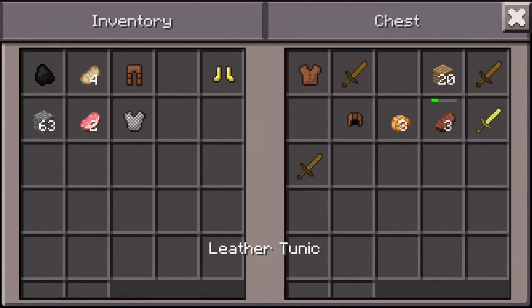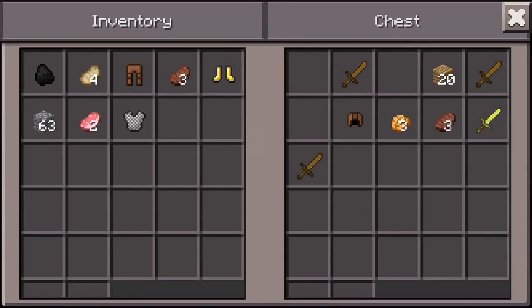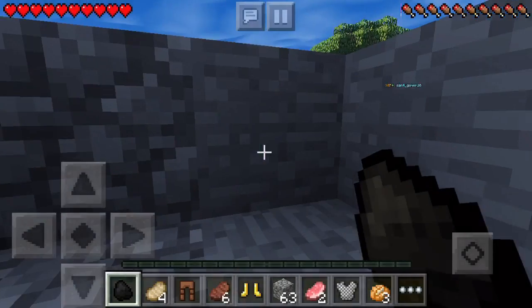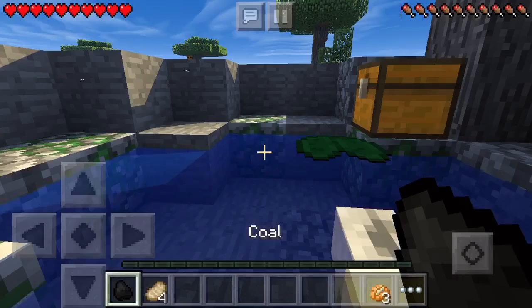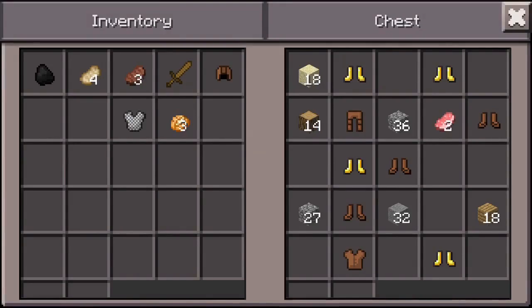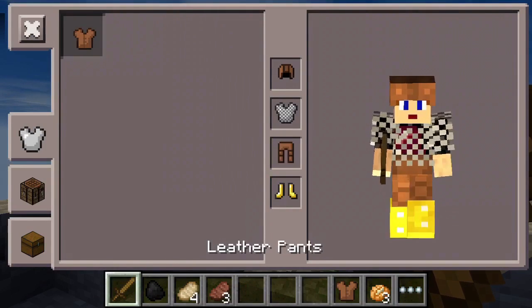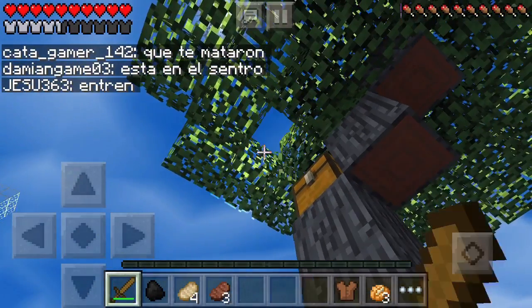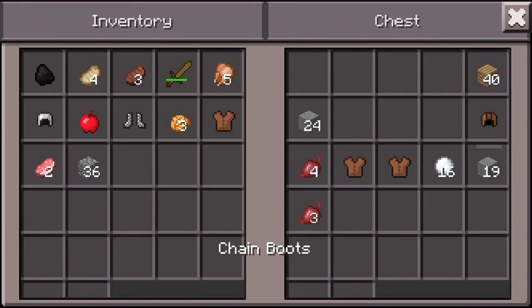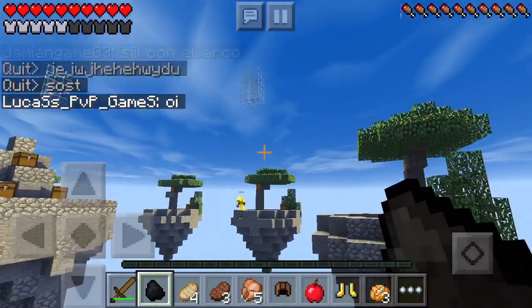We need a sword before someone bridges over to us. There's a sword and more food! I heard something - why is there a wolf? There must be someone spectating me with a pet. That freaked me out but we're not dead, so that's a plus. Alright, let's get our weapon out and get our stuff in the hotbar. More food - we got plenty of good stuff, we're good to go.